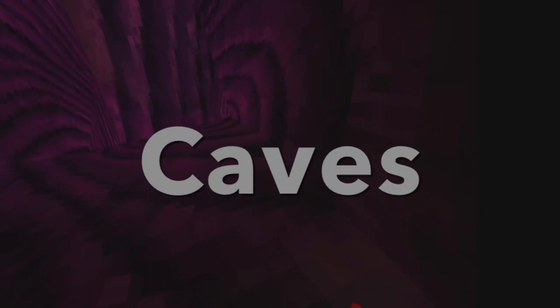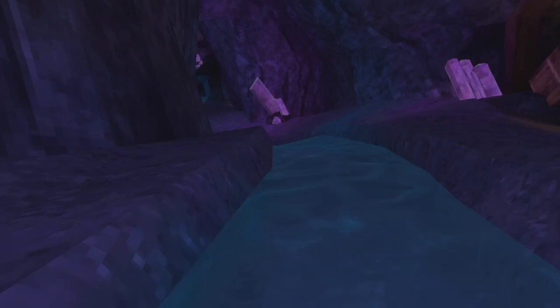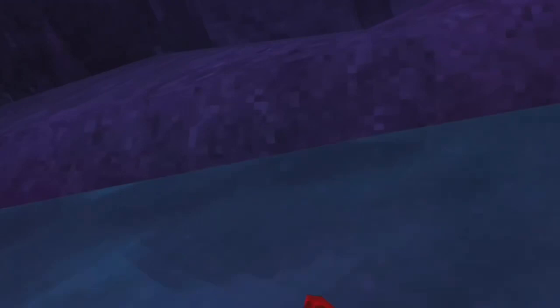Down here is where you go to the Caves maps. Go through all these, then just go down this waterfall right down here, and then you're at the Caves map.